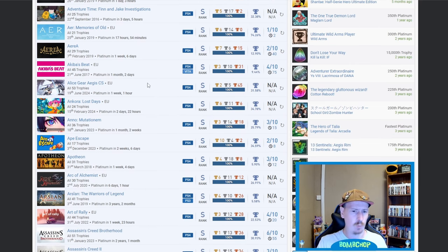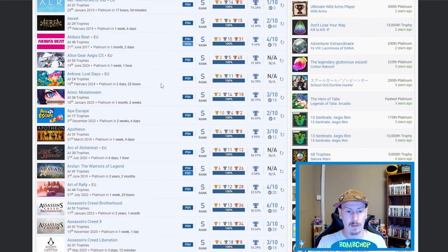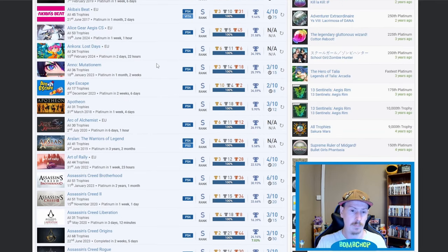I can already tell, and we're still on the A's, that there's going to be some absolutely beastly platinums in this list but also a lot that I just haven't got a clue about. Alice Gear Aegis — 31.58% on that one, nice. Ancora Lost Days — not a clue, but fair play. Anno Mutation — I've seen it on the store, don't know what the gameplay is like.